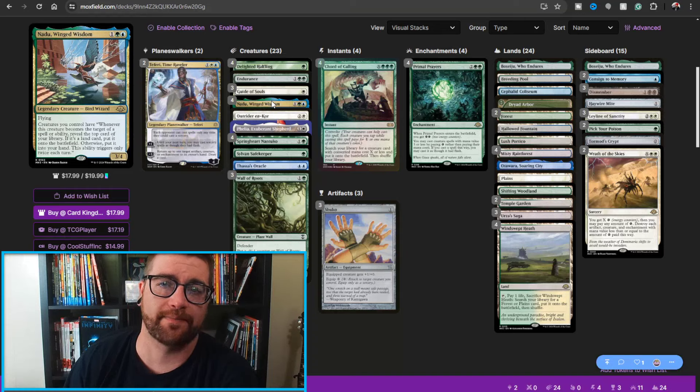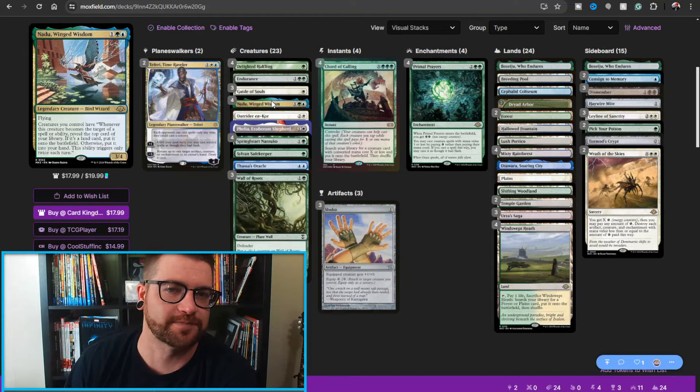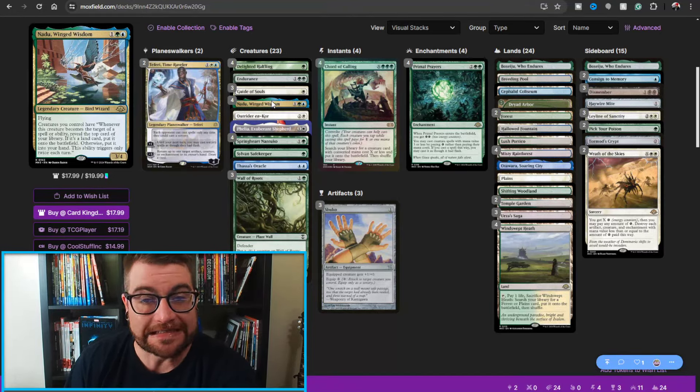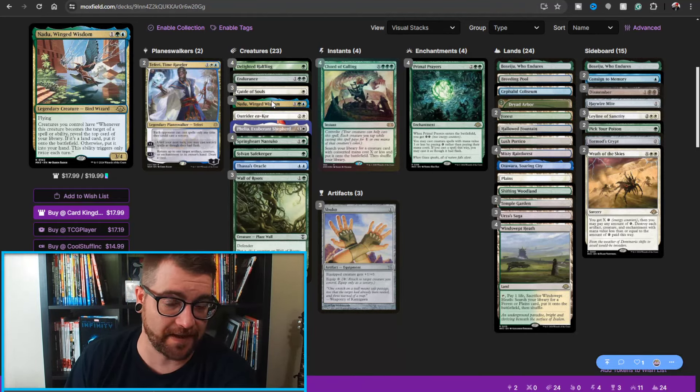Remember, last time we had a Horizons set, everybody thought Asmoranomardicadaistinaculdacar was going to be the hot card. That card was very expensive at first and then dropped to like two dollars, and nobody really plays that deck outside of FNMs. So is this another Asmo case — where this is just the best thing to do out of the gate and no one knows how to play against it — or is it a Hogaak situation where the card is just completely busted in half?